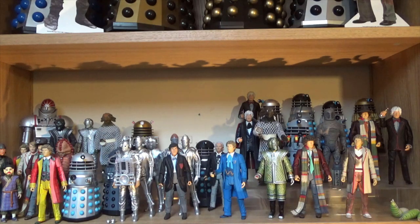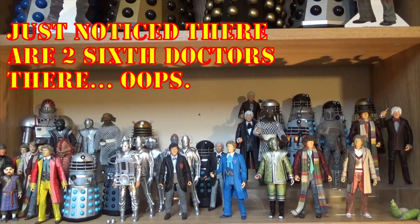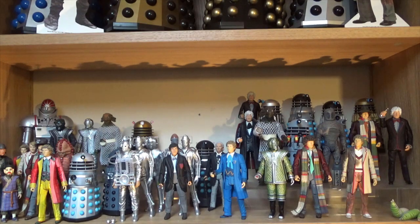Starting on the left-hand side, we have the original Wave 1 release, which included a 4th Doctor, a 5th Doctor, a 6th Doctor, Magnus Greel and Mr. Sin, a Zygon, D-84, SV-7, a Sea Devil, and the amazing K-1 Robot, which was a collect-and-build figure. Moving along from there, we have the first of the Dalek collector sets, which was the Dead Planet Dalek, the Genesis Dalek, and the Supreme Dalek from Planet of the Daleks.